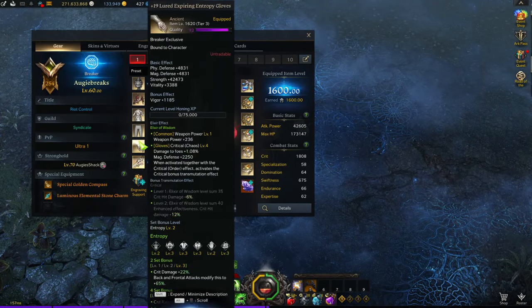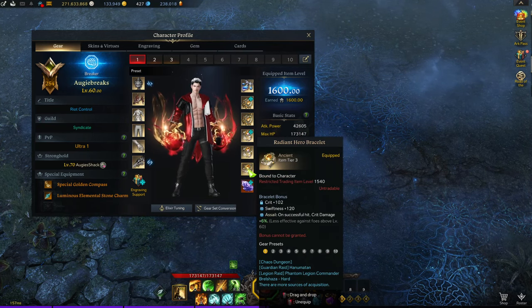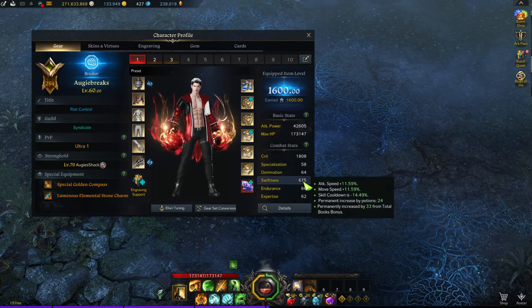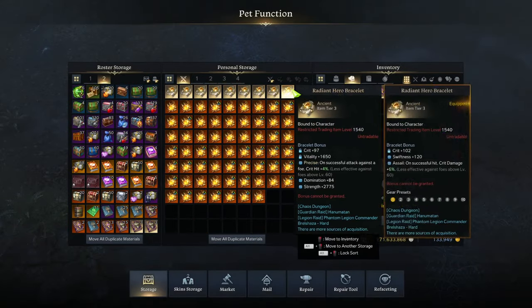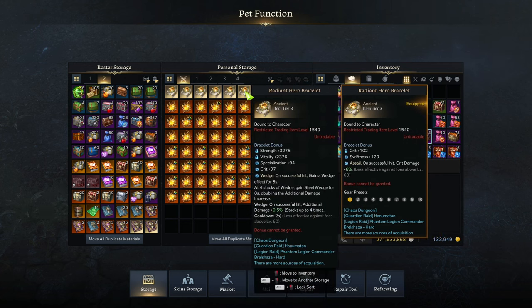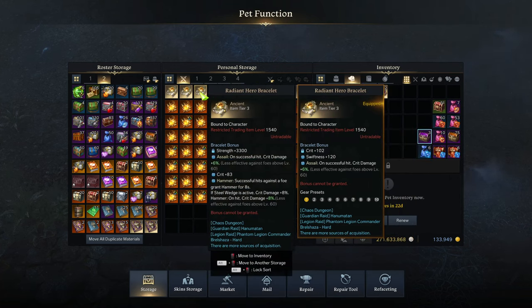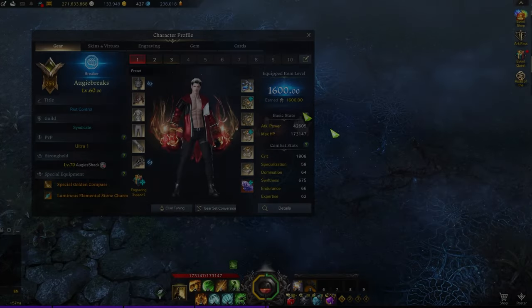We got a crit/swiftness Assail bracelet — nothing crazy but the stats were pretty high, with swiftness literally maxed out. We also almost have maxed swiftness on the neck at 675 swift. We cut a bunch of other bracelets too: there's a strength/crit/swiftness with Fervor, and one with spec/grit/wedge that we're keeping for Kingfist. Need to put them all in the calculator and see which is best to use.